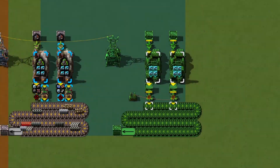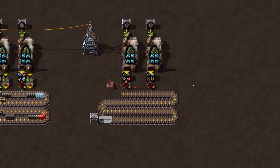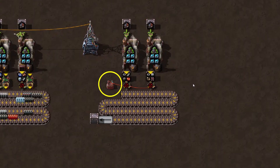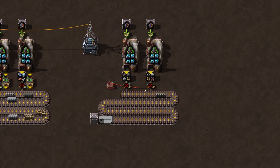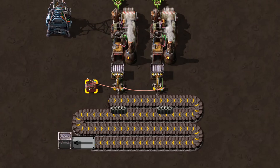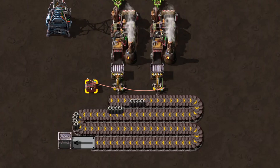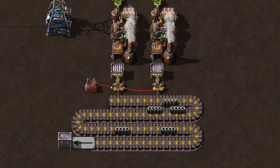You set up recyclers outputting into a chest and a stack inserter. Instead of using a dedicated combinator for each recycler, we only use a single constant combinator. The cable colors are very important — the signals coming from the combinator have to be in a different color than the cable connecting the inserter to its chest. Only when there are at least 16 units of the same item present, this number becomes positive and then sets the filter accordingly.